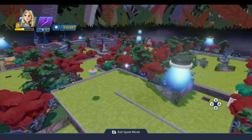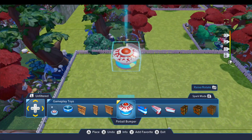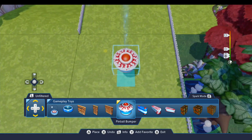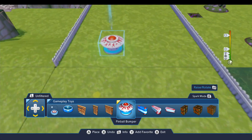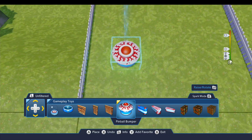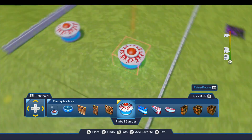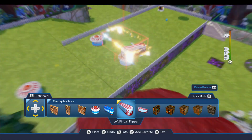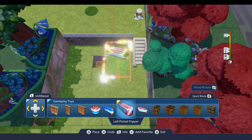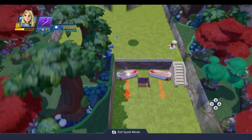Hole number nine has the pinball toys, which you'll find under Gameplay Toys. We're going to place three of them. One goes in the center of this block. The second sits right up here on the seam between those two fence pieces, about a block over. The pinball bumpers go down around the hole — this one sits in here, and this one sits in here. There's hole number nine.